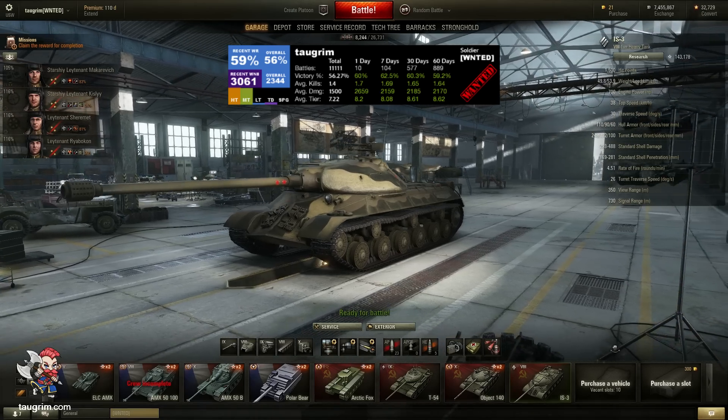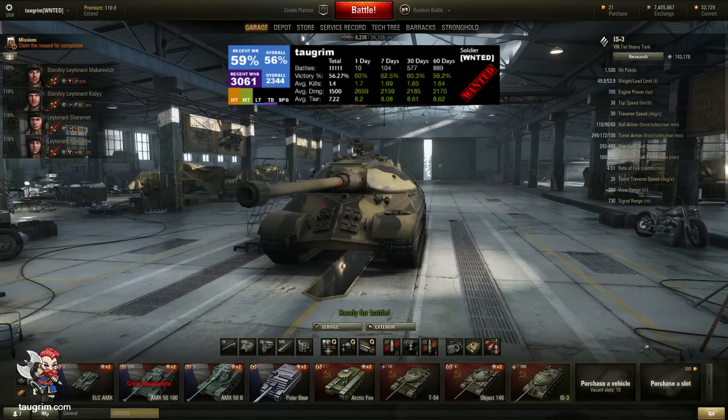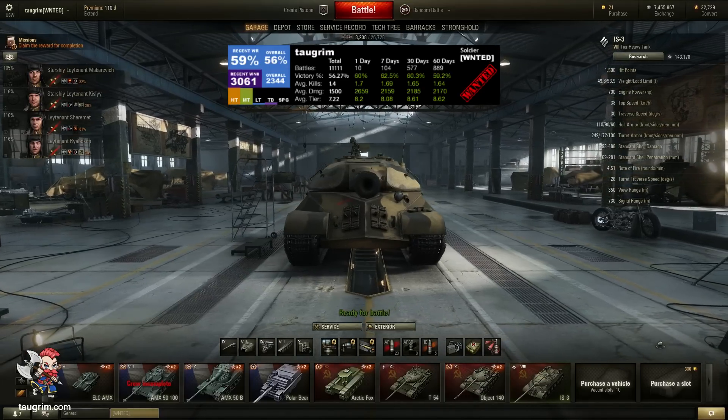This is episode 12 of my Road to Unicom series. Today we look at the IS-3, a Tier 8 Soviet heavy tank that is famous for its pike nose design.